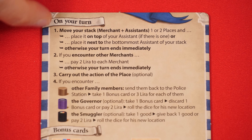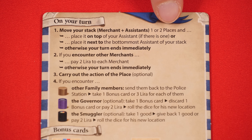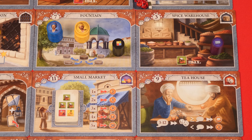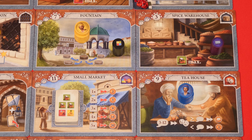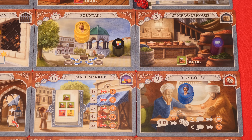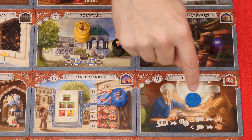You'll find the four phases summarized on your player reference, and during the movement phase, you'll move your merchant, and the stack of assistants under it if any, one or two places. A place is any one of the 16 different tiles, and when moving, you have to go from one place to an adjacent one, but you cannot move diagonally, and you must end on a different place than what you started the turn on. You then check to see whether or not the space that you move to already has one of your assistants there waiting. With your first move, there won't be. So if you don't find an assistant there, you will instead remove an assistant from the bottom of your stack and leave it there.